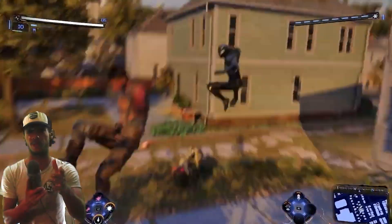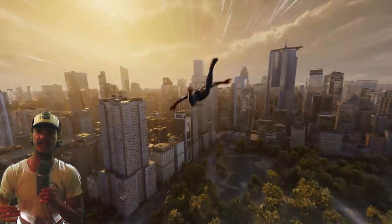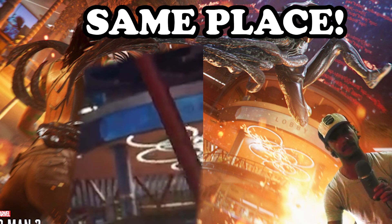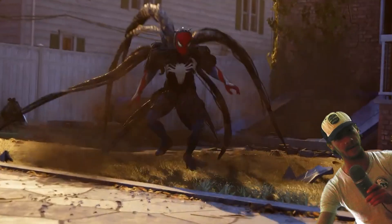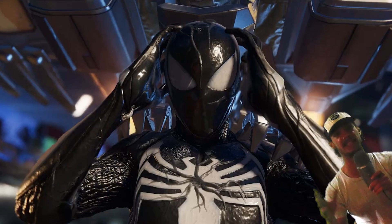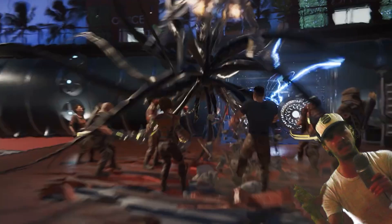They even show it in the trailer — the symbiote in some type of containment in a random place. I don't think they're going to do it in a facility like Dr. Connor's basement. I think they'll do it in some type of big facility, which we also see in a story trailer when Spider-Man is getting attacked by the bear. That building is actually an Oscorp facility. Piecing it all together, Peter enters the facility, fights Craven's men, and then runs into Harry — and the symbiote jumps off Harry onto Peter, whether it sees Peter as a better host or an accident happens.